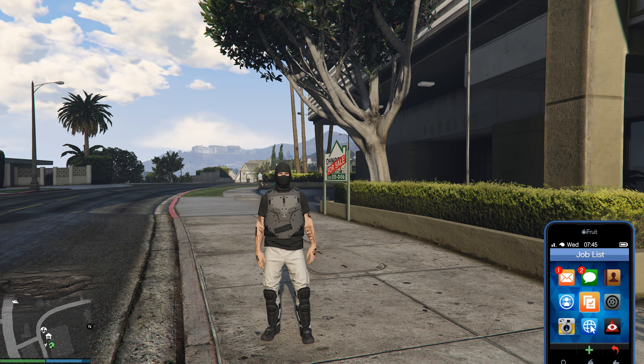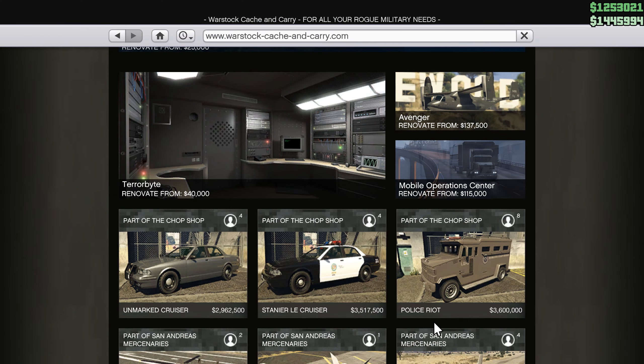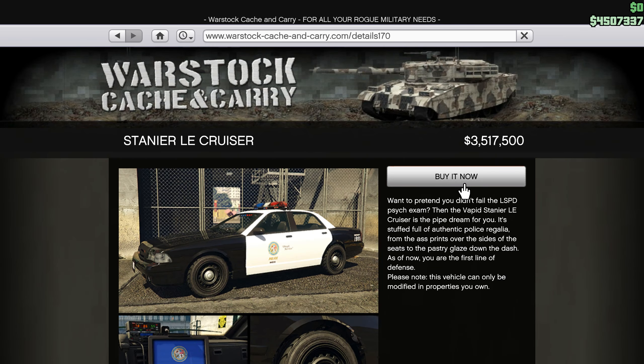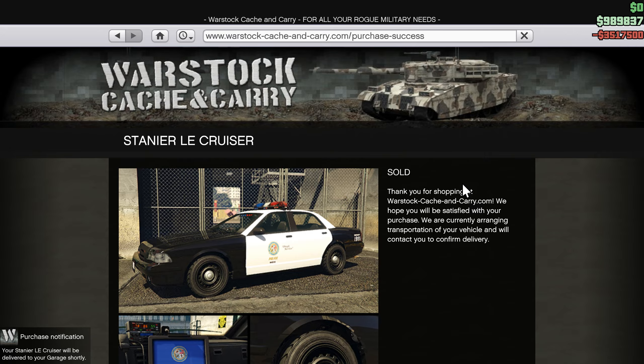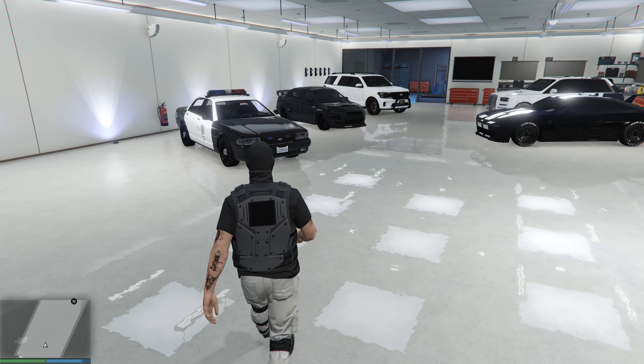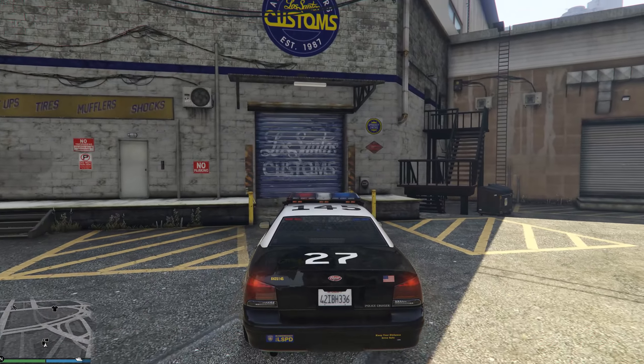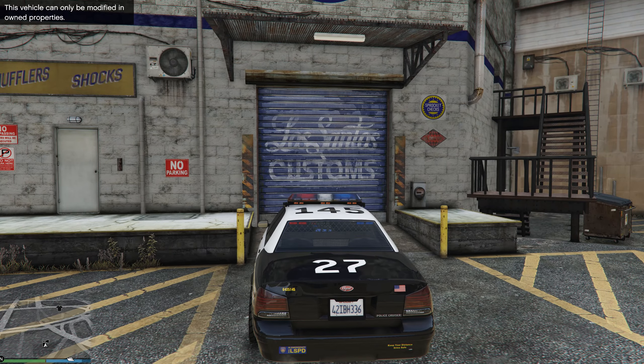Task completed and we have unlocked all trade prices for police cars from the new GTA Online update. After completing this event, you will be able to buy any police car at the lowest price. It will be stored in your garage as a personal vehicle. You can customize your police car at any workshop except Los Santos Customs.